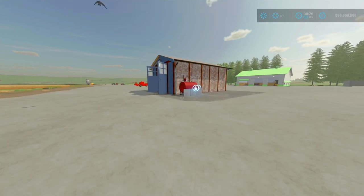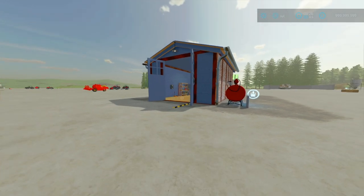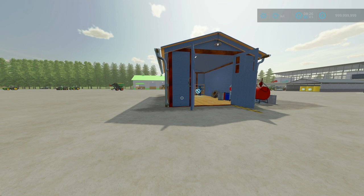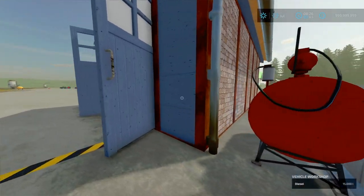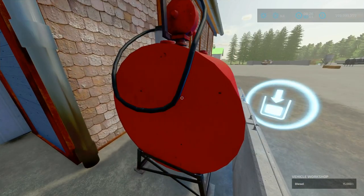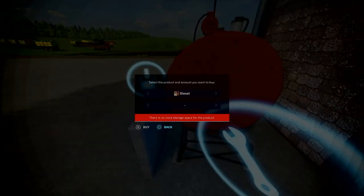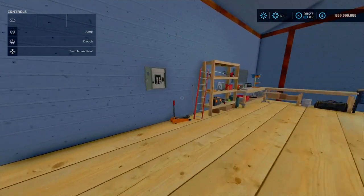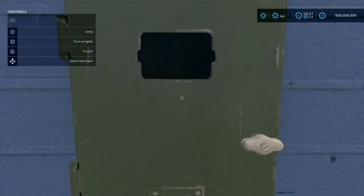We're starting off with something technically classified as an update, but it says version 1.0. I don't recall seeing this on the mod hub before — this is the Small Workshop Garage and Gas Station for your farm. This is by Doodoo, 17.96 MB to download, 39 slots on console. So this is a vehicle workshop, it also has a fuel tank with 15,000 litres of fuel. You can either unload fuel here as well as purchase diesel. Turning on the PDA, you've got light switches over here — like a circuit breaker.